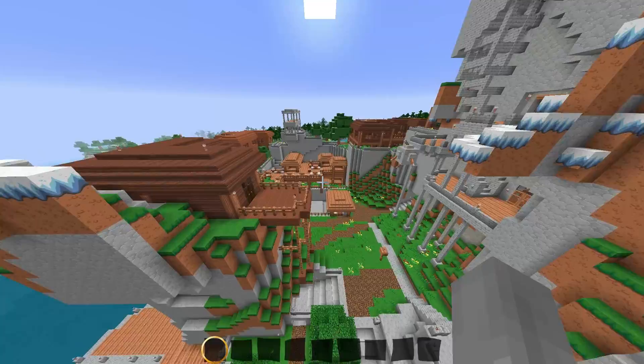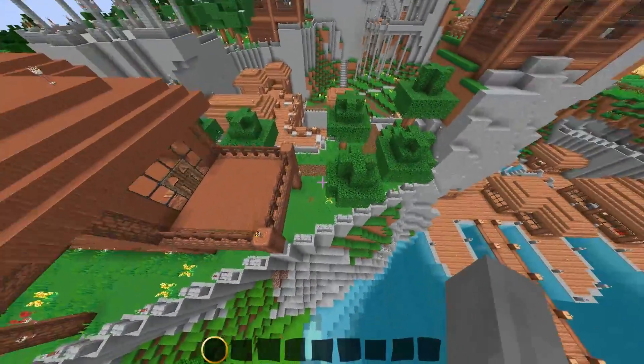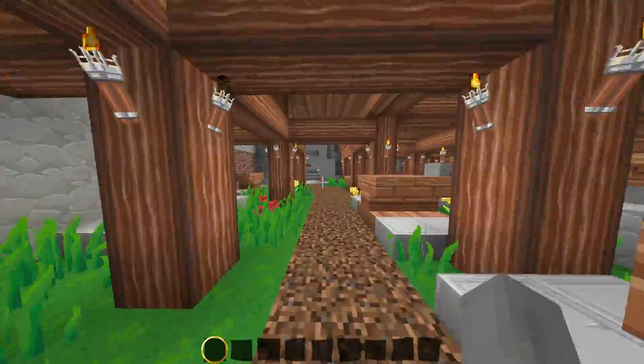Down here I had some rooms which I didn't know what to do with, but I made them into sort of storage and crafting rooms. This texture pack doesn't have trapped chest textures, sadly enough. So here's the storage room and it has some crafting tables in the middle there.